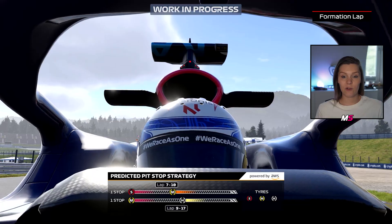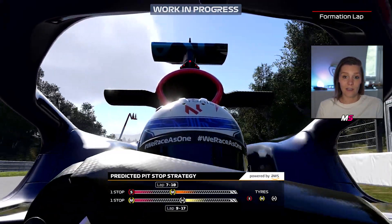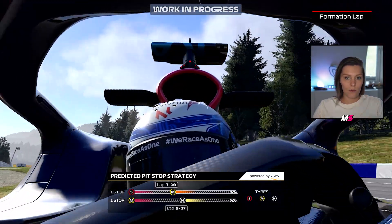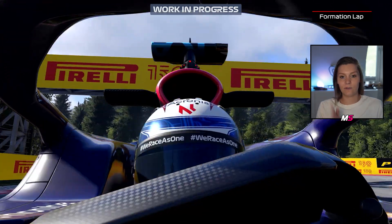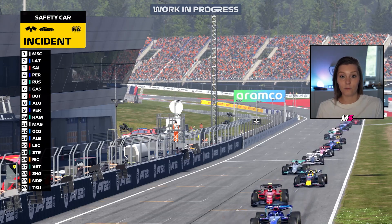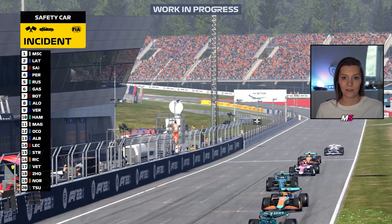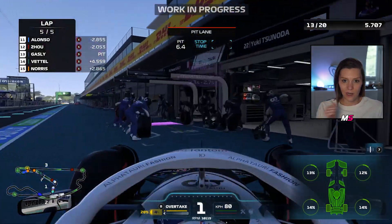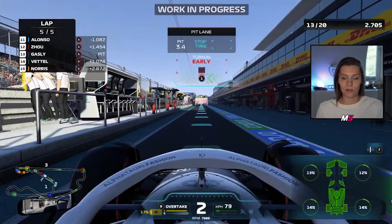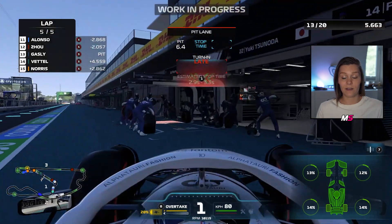In the game you can also choose between immersive and broadcast mode for the safety car, pit stop, and formation lap. With the formation lap you have to warm up your own tires and slot into the right grid box. With the safety car you have to keep your tires warm so you don't have ice cubes when the restart happens. With the pit stop you now have to time your own turning point — if you're too early or too late it takes longer, but if you're on time it goes quicker.